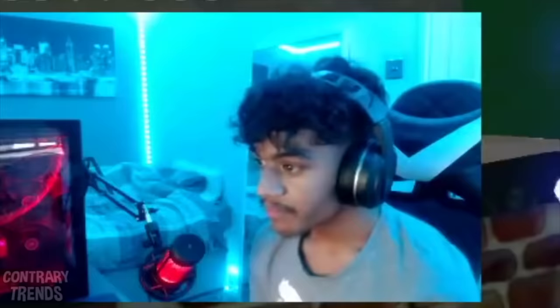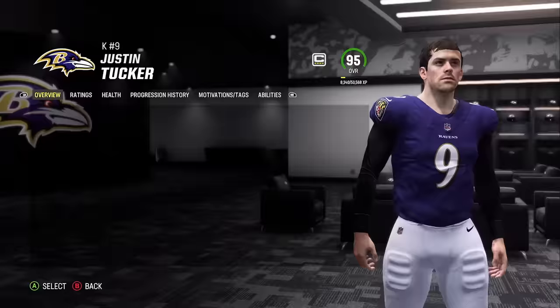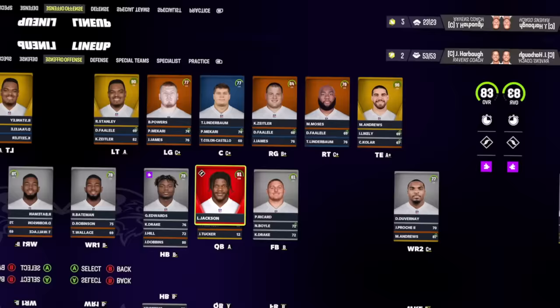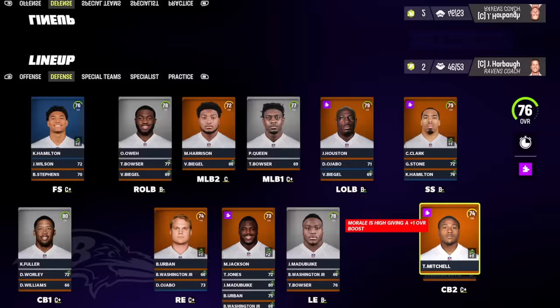You have to drop the top 10 players. Real funny, guys. Way to waste one of the players on Justin Tucker, idiots. After releasing all of our players, our offense went from looking like this to this, and our defense went from looking like this to this. It's kind of a dumpster fire now.